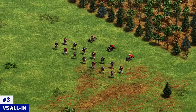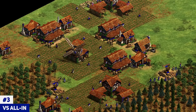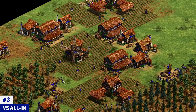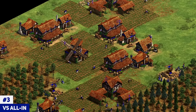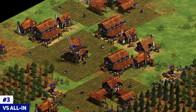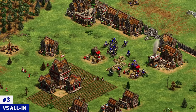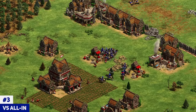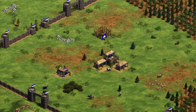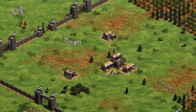The last tip: if your opponent goes for any kind of all-in push — fast imp, monk rush, etc. — try to expand and buy time. Hideout is a very big map and you can always expand to the other side. It's very rare they can all-in push from both sides since it's too expensive. Defend as much as possible to buy time, then expand on the other side. Since an all-in means a weak economy, counter-attacking after defending the initial push is a great way to claw back. Expansion and counter-attacks are the secret to defending all-in pushes. Thanks for watching and let me know what map you want to see next week!